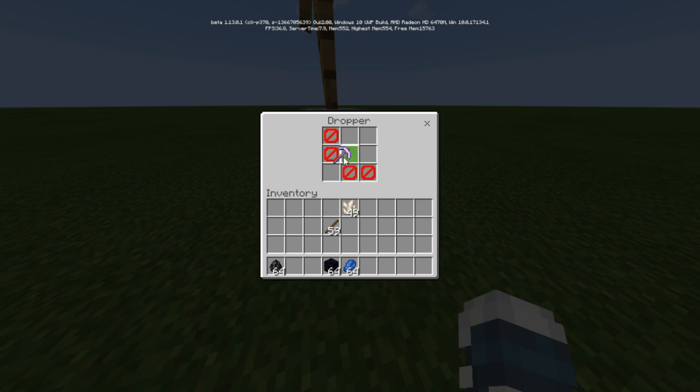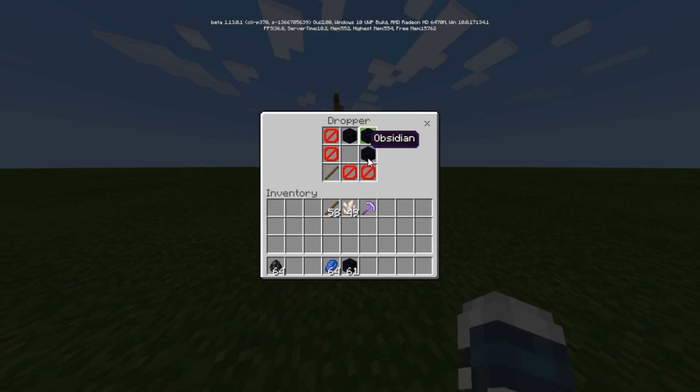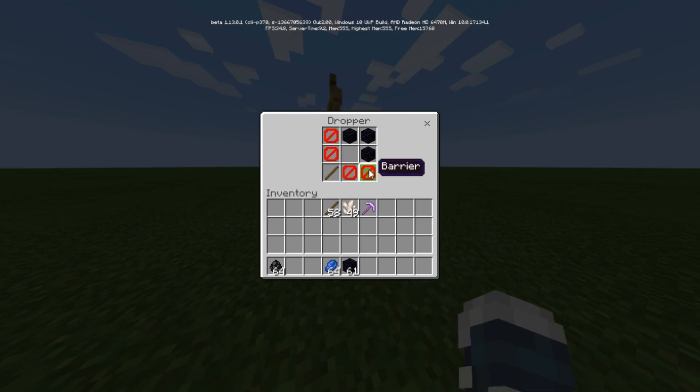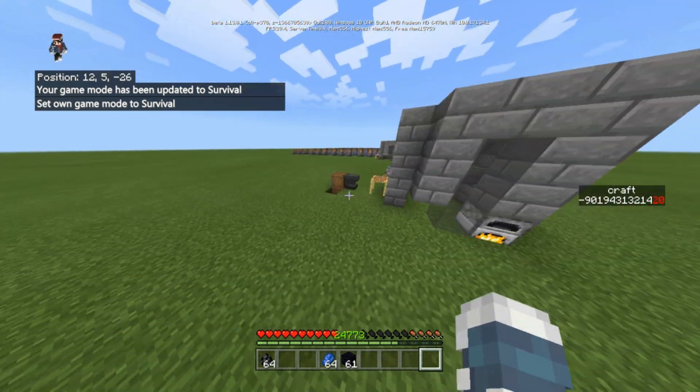Now this is maxed out. You cannot add anything else — like this, you can't add this and it will not work. You can just leave the bench like this with stuff in there, but you cannot pick it in survival — if you go to survival, I can't pick these up and I can't throw them also. I have to end it like so.